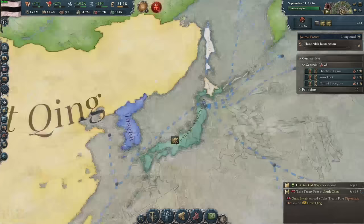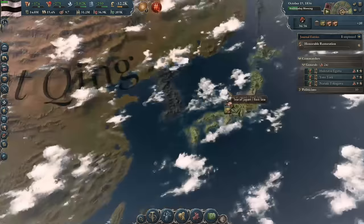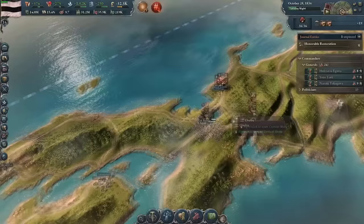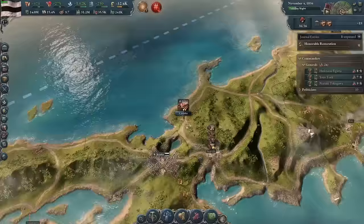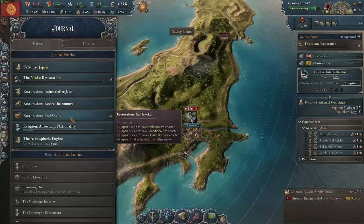The Japanese empire in Victoria 3 can genuinely go any direction it wants given its homogenous, high population territory with ample resources. It can remain an isolated and prospering agrarian society, it can be an imperializing terror upon East and Southeast Asia, or it can become the exploited colony of another Western power. Whatever you choose, I'll explain here how to play Japan in a somewhat historical manner.